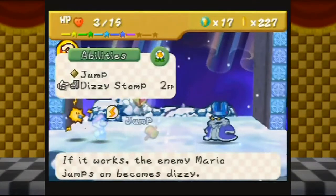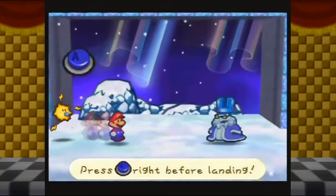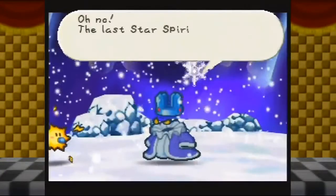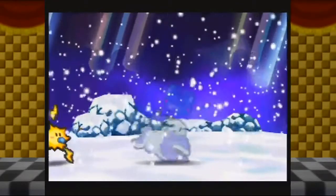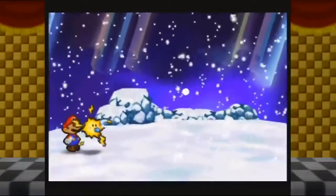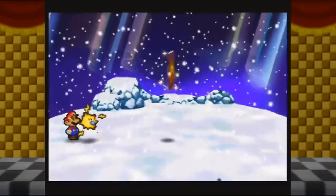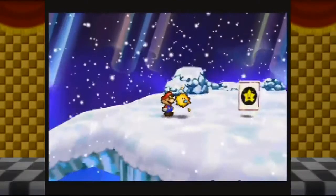I want to cause damage while I am able to cause damage. Dizzy has a slightly lower chance to work, but I'm going for it. Oh wait, never mind - he's dead. 'Oh no, the last star spirit... King Bowser, forgive me.' Well, that was easy! I feel like RNG was totally on my side for that fight, and I am happy with that.